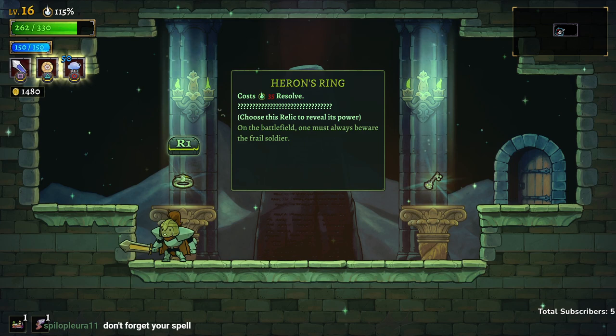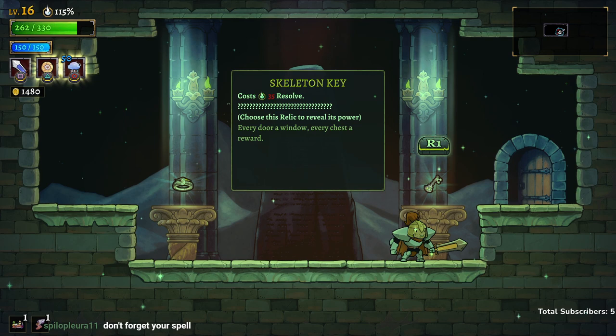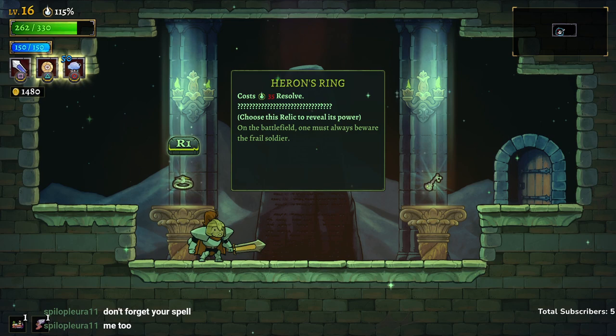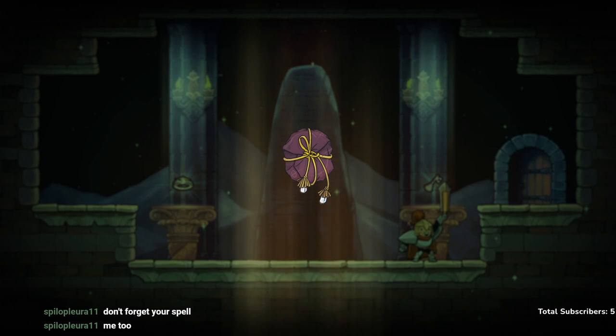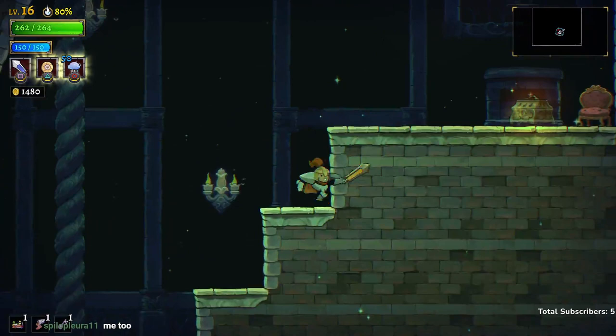Heron's ring. I constantly forget to use my spell. Skeleton key — every door a window, every chest a reward. On the battlefield one must always be aware of the frail soldier. Let's try skeleton key — it opens locked or melted fairy chests. So if you miss out on a fairy chest you can still open it. That's cool. We get another portal — these portals are pretty good.